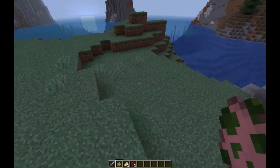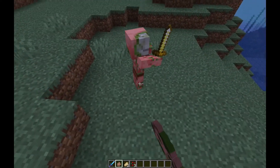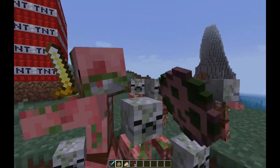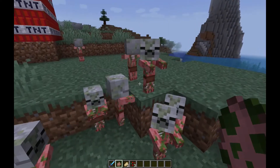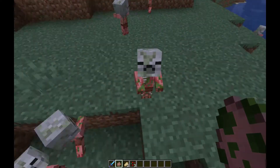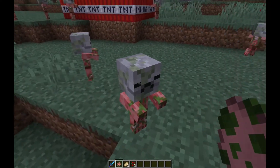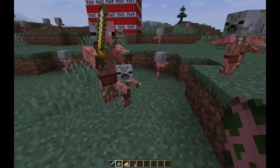In the last snapshot you weren't able to spawn zombie pigmen babies. Now I can right-click a zombie pigmen and spawn babies. There's actually a glitch with them — they don't have their little sword in their hand. Maybe in the next pre-release they'll probably get a sword.